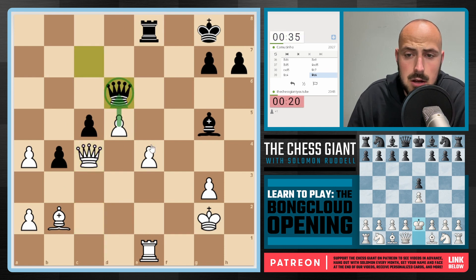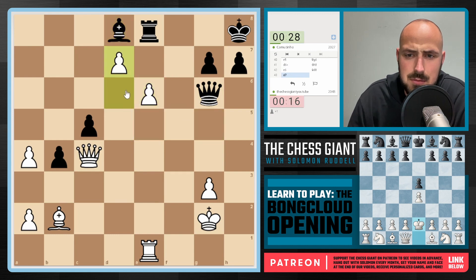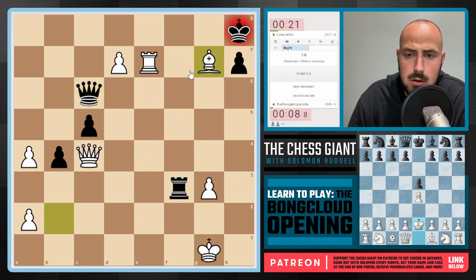d6 check ideas now in the air. We'll play e5 — talk about a monster pawn pair! Checking the King, e6. I'm not really seeing a way for Black to stop these pawns easily. The Rook will capture back — no dangerous checks that I'm seeing. We'll just bring the King back to g1. We'll play checkmate, and we're on to the next one.